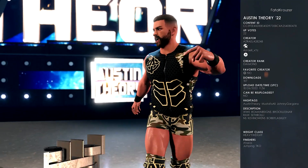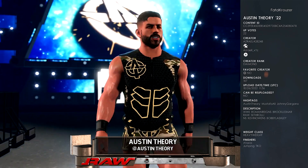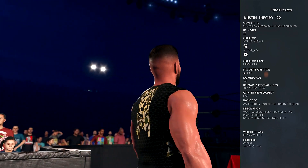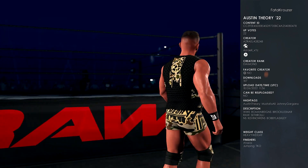And at number ten, we got Austin Theory 22 by Azrael. Hashtags are Austin Theory, Mustafa Ali, and Johnny Gargano. This one is a creator wrestler of Austin Theory sporting his new beard look with his hair and his camo Austin Theory attire. Great job, Azrael.